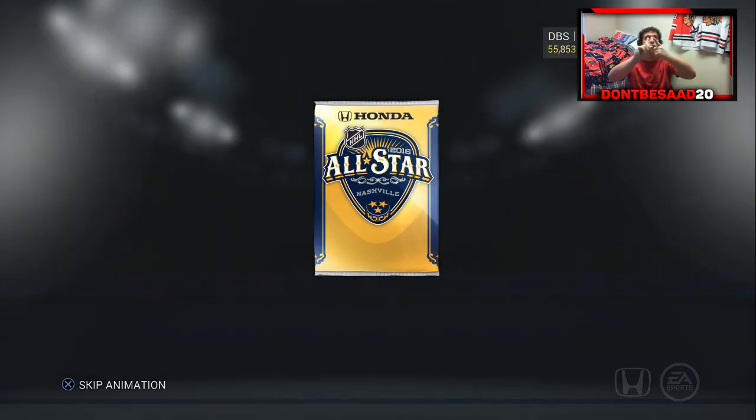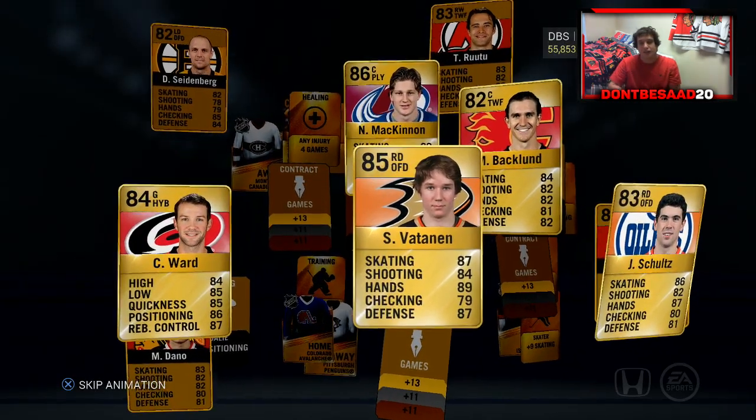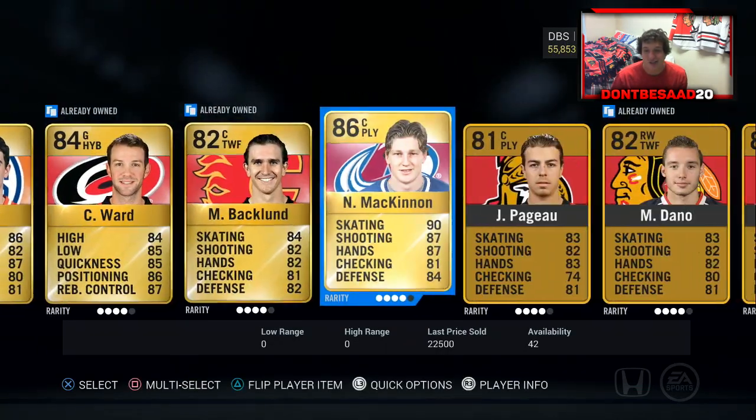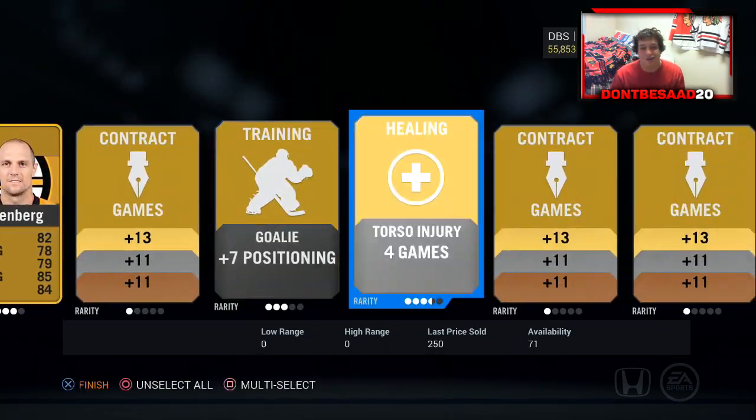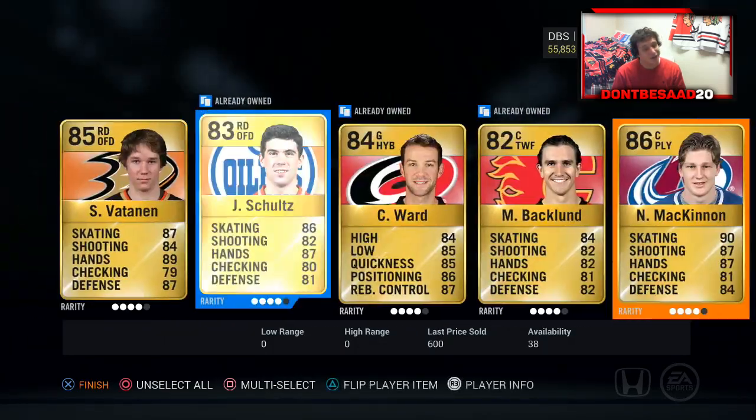We'll go back to the front, just do a normal pack. I'm asking for one team of the week — whether it be Seth Jones, Patrick Hornquist, Chris Kreider — just one. Nathan McKinnon — that's not a bad pull, that's like 20k. But I really want a team of the week. I can't be too upset with a Nathan McKinnon though — that's a solid pull, that's a good pull.